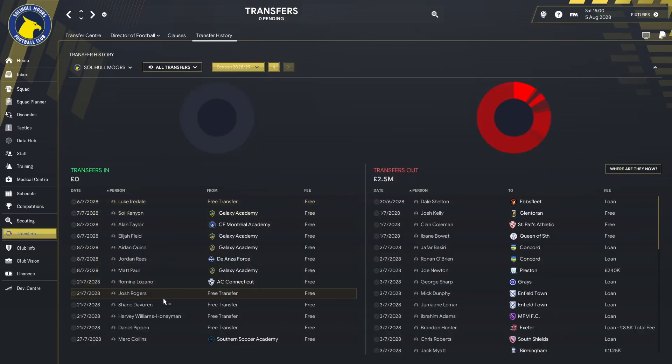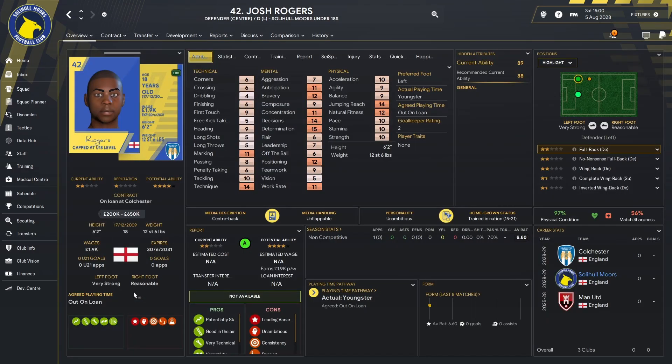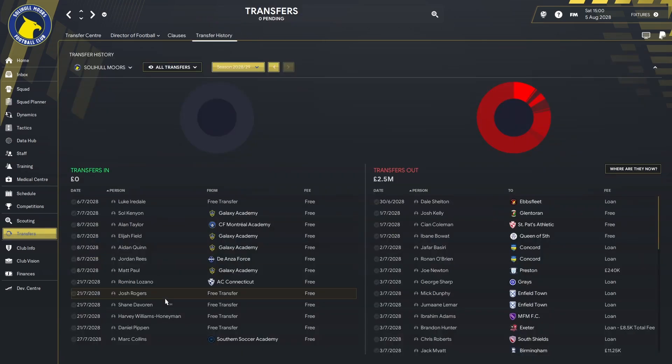Then we move on to some players you might recognise. The first one is Josh Rogers — probably won't recognise him because he's come through from Manchester United's youth academy. He has now gone out on loan to Colchester. He's 18 years old, plays left back and centre back, and he's six foot two. I think he's going to be decent — out at Colchester to get a bit of development. Then we move on to the players that you will recognise.